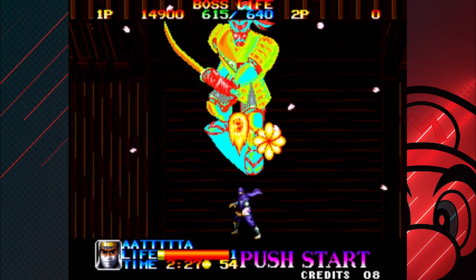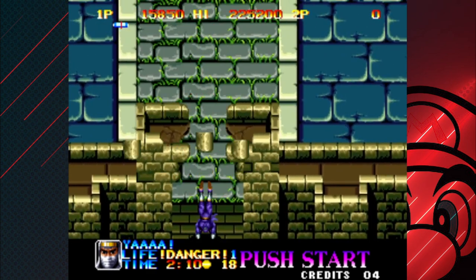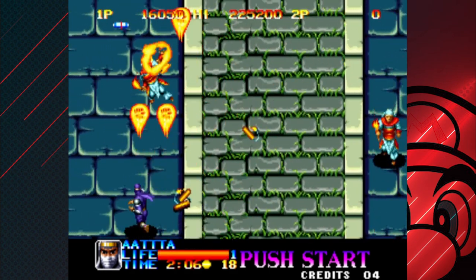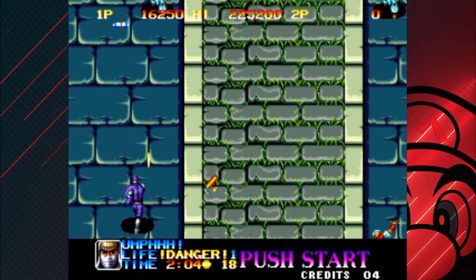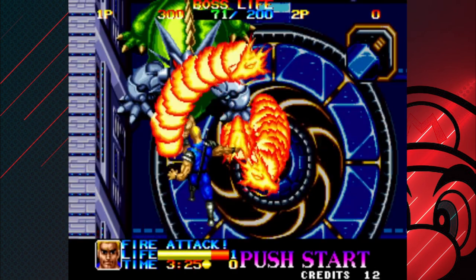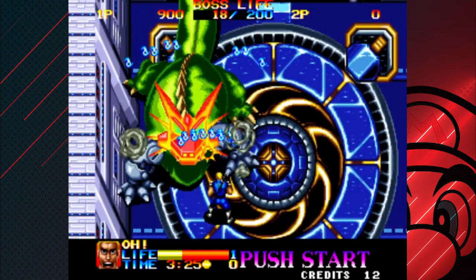You get a basic shoot attack that behaves differently for the three Commandos. You can also pull off ninja flips to get you out of harm's way, and if you hit the attack button while flipping, you can throw a ninja star at your enemies. Aside from these two basic attacks, you get a ninja magic button, which comes in handy against the bosses.